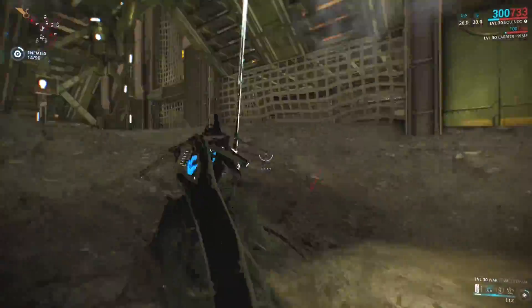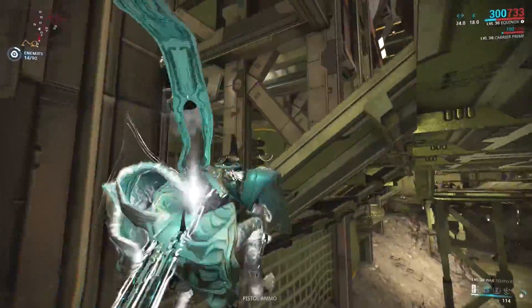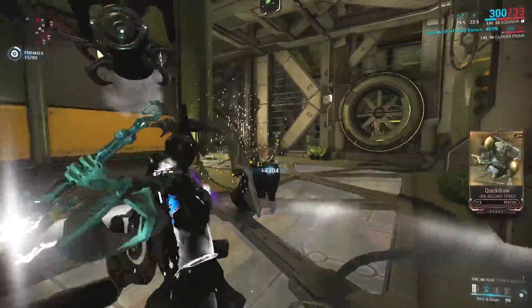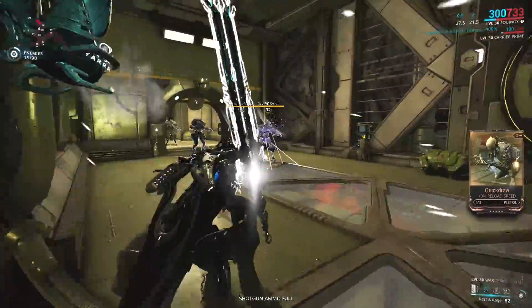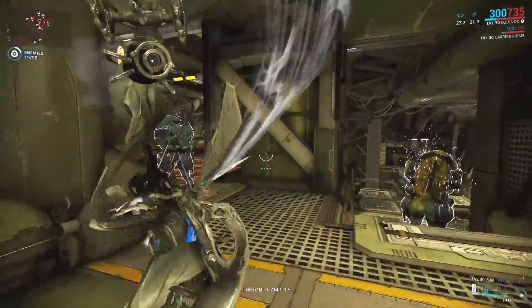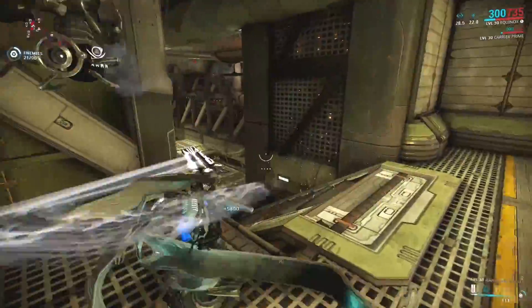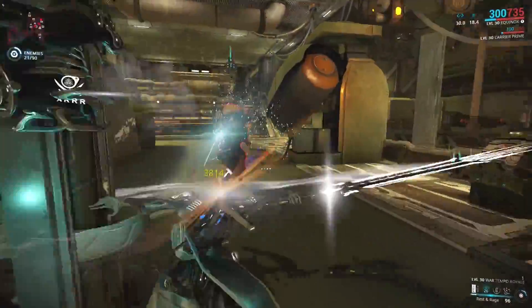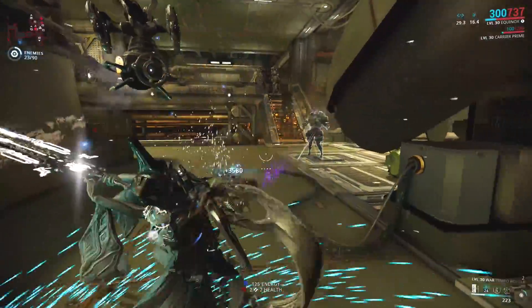The spread radius has the same base range as both rest and rage and is affected by range mods. So if the radius of the ability after mods is 10 meters, then the radius of the augment will also be 10 meters. Obviously, increasing the duration of the base ability is going to affect the remaining time on the spread from the augment as well.